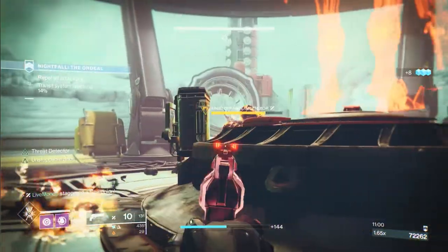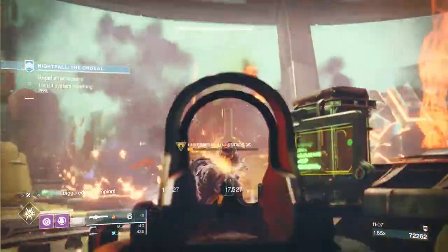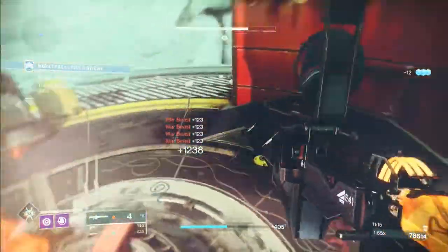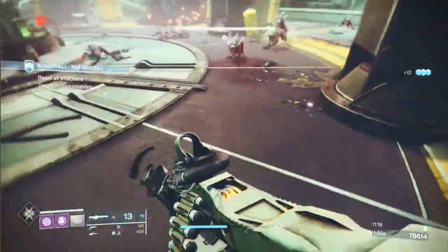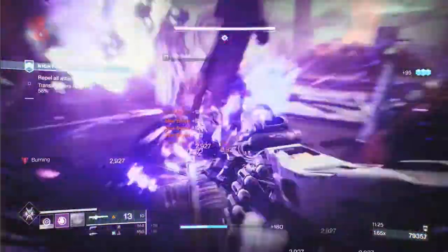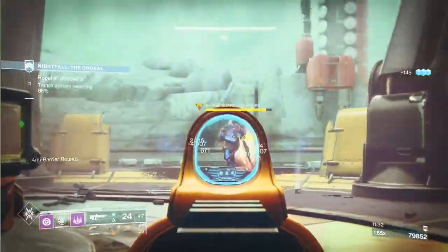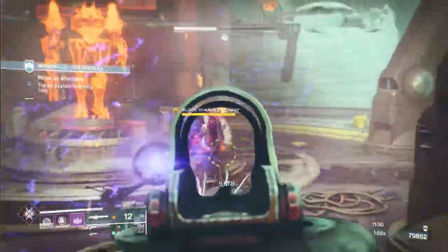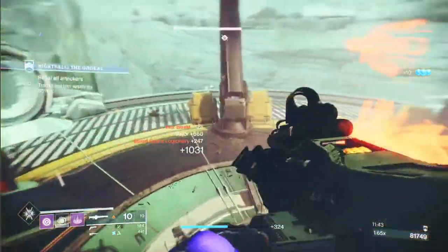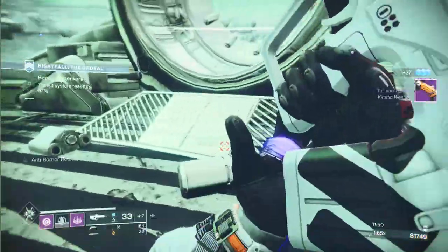Right where I'm throwing my grenade is where the unstoppable is going to come. I got the unstoppable noise but it never actually stopped him, so I just finished him because I wanted the warmind cell. This section — you produce a warmind cell, get all the dogs to follow you to wherever the warmind cell is. If you don't have a warmind cell, do the exact same thing but just use your grenade. Break this guy's shield, throw a grenade on him so some dogs run through. I produced a warmind cell, hit it while in the air — it broke the boy's shield and kind of killed him.